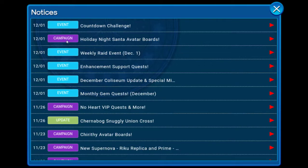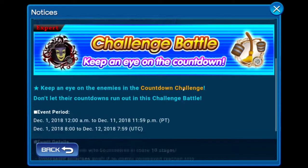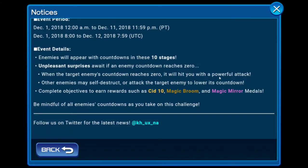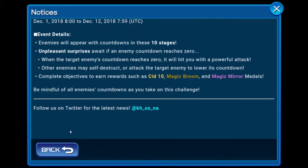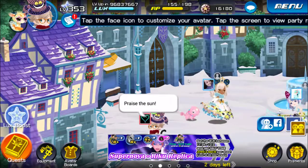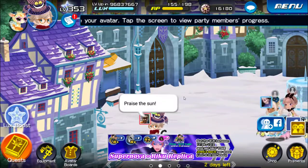You also get the title 'Joy' and the 'Festival Night' title — I want to go for it. It runs until December 25th. For the Countdown Challenge, enemies will appear with a countdown across 10 stages. When the target countdown reaches zero it will unleash a powerful attack. You need to use medals that increase the counter between three to four — if the count reaches zero you are absolutely defeated.